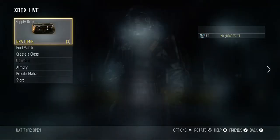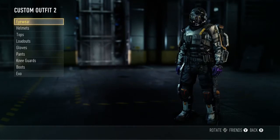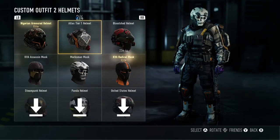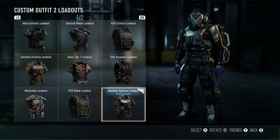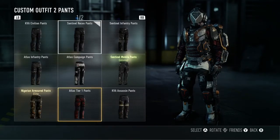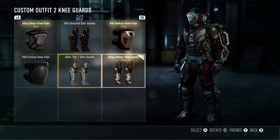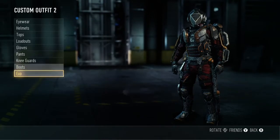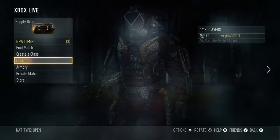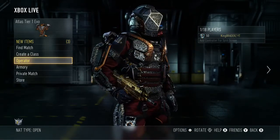Here's the reward — the Atlas Tier 1 exo suit looking absolutely beast on my character right there. That's the final piece of the Atlas Tier 1 armor set, so for this video I'll change my character up and make him all Atlas Tier 1 geared up. Here's the Atlas Tier 1 helmet, the shirt, the loadout, the gloves, the pants, the shin guards which look absolutely amazing, the boots, and the exo suit — the main thing — looking absolutely beast on my character right there.